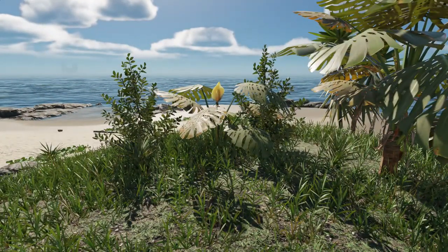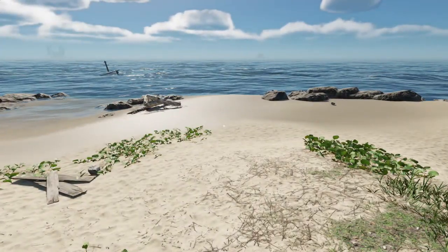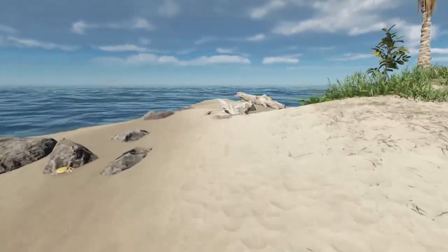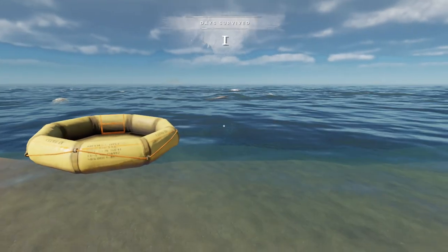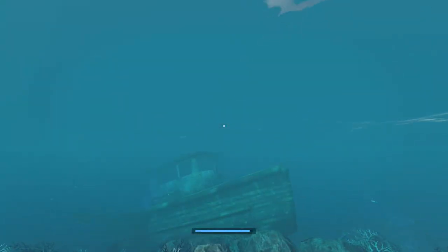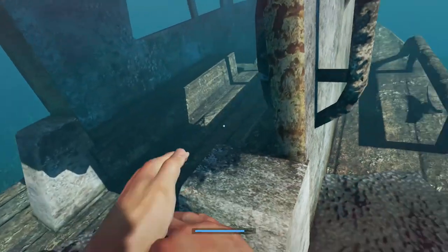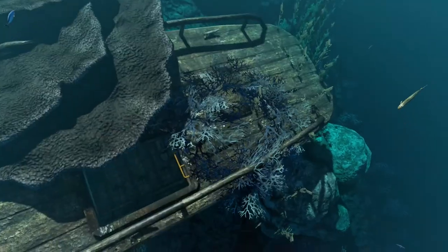I didn't find cloth, but I might find more in other wrecks. I've seen bubbles and that's an indication there might be something nearby. Last time I thought there was a plank on a stone, but it's actually a wreck of a ship. Not sure where that shark went, but who cares.